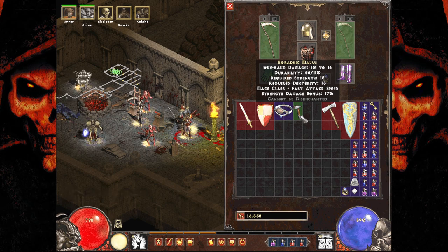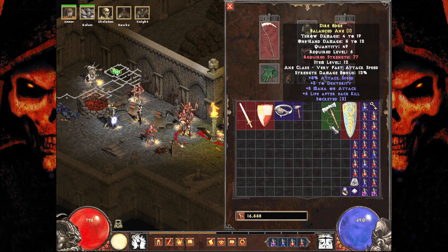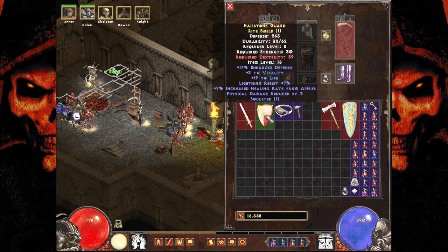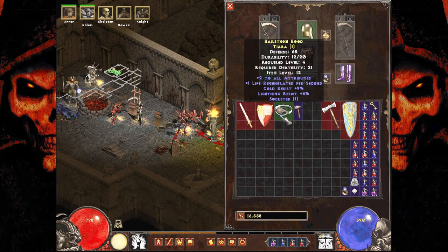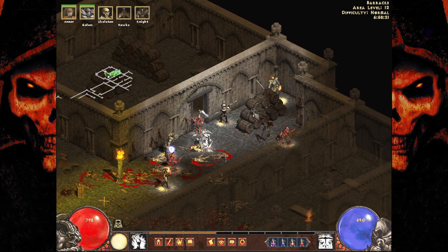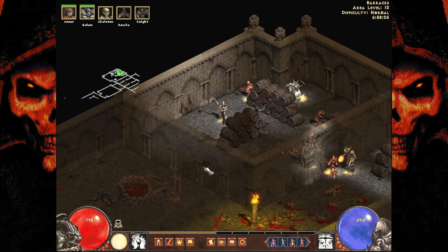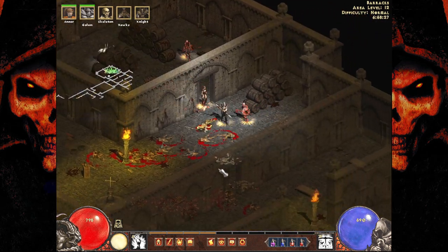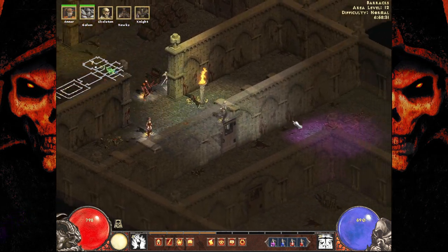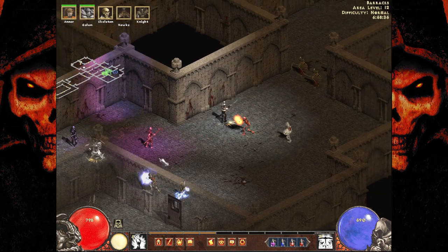It's a real weapon, too — look at that: 10 to 16 one-handed damage. That's better than most weapons right now. We got some shields. You know what the issue is? Paladins and Barbarians always get the coolest-looking gear. I'm always super jealous. Sure, Necromancer looks dope all the time, but let's be honest — we all know who gets the coolest armor, and it's always the Paladin.